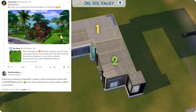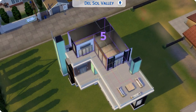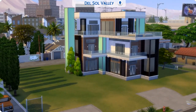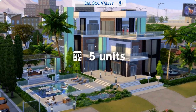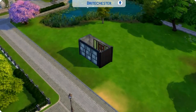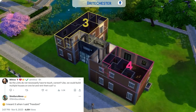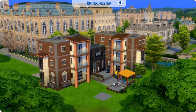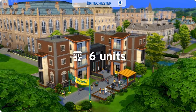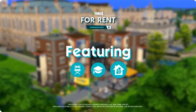Someone commented on how stunning the lot in Tumerang was, and SimGuru Nova said she adores it and wants to take a million screenshots every time she plays there. Regarding units not needing to touch, she confirmed that with 'I meant it when I said freedom.' One build showed two row houses side by side with a gap down the middle.